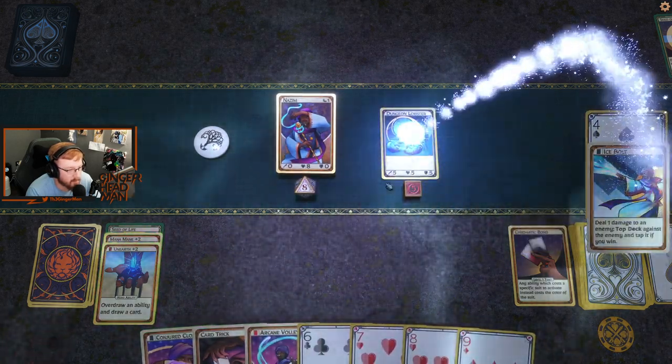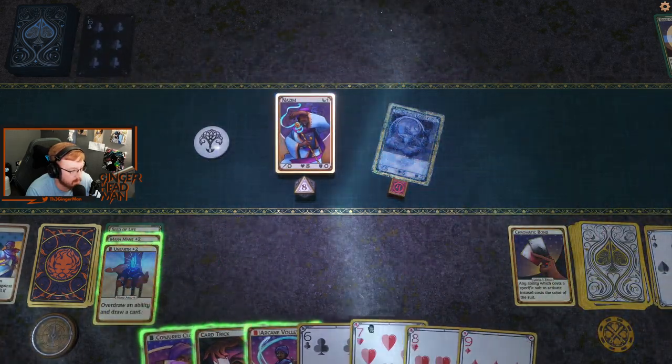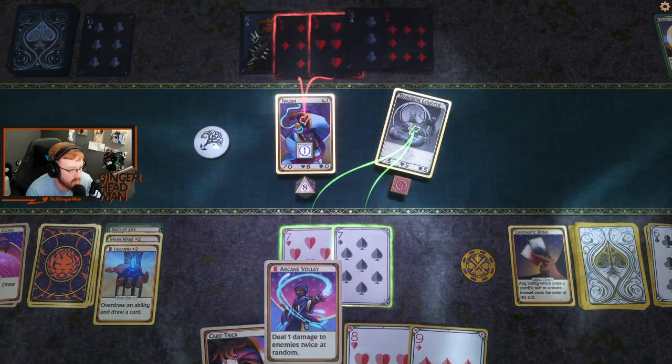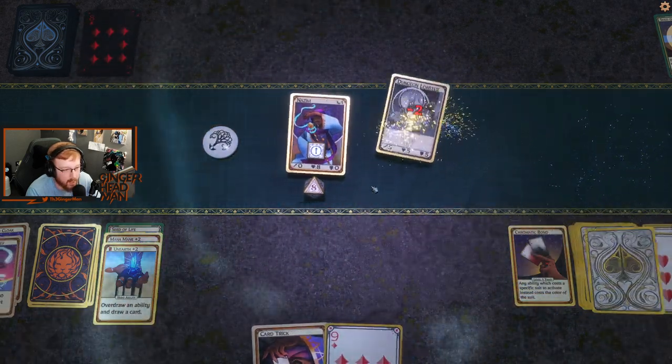Alright, give me an ice bolt, see if we freeze them. We do! So draw me a card. Hit them with a pair of sevens and then Arcane Volley for the win. Boom boom.